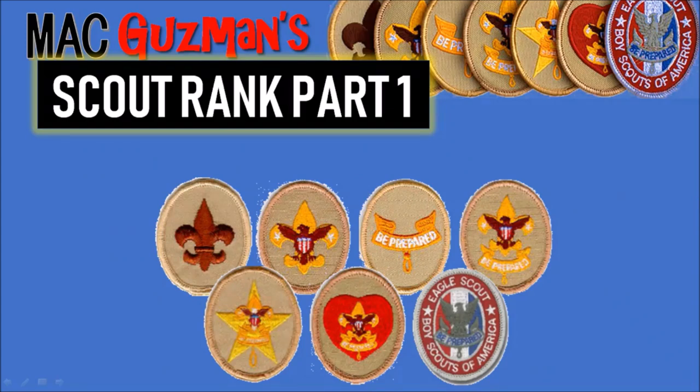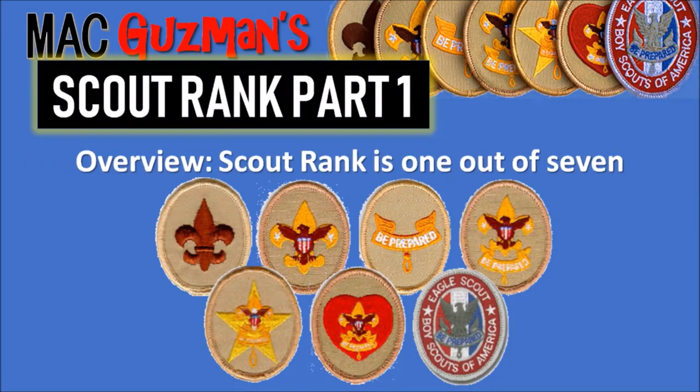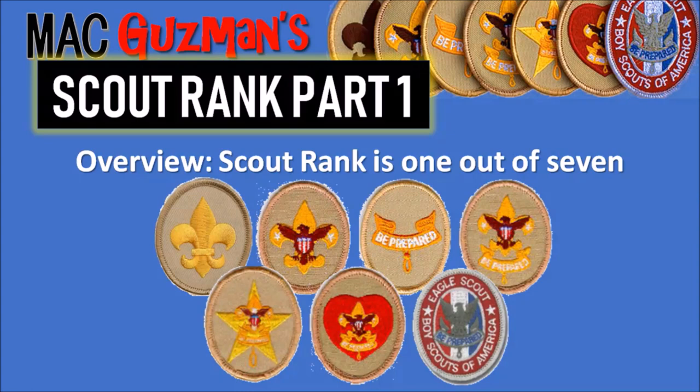For the ranks, there are seven of them: Scout Rank, Tenderfoot, Second Class, First Class, Star Scout, Life Scout, and Eagle Scout. Scout Rank is number one out of the seven. If you look on the left, the brown one is Scout Rank. It's brown because that was the original color, but as of January 2016 it became gold to match the others and also came with a new set of requirements — about three years ago.